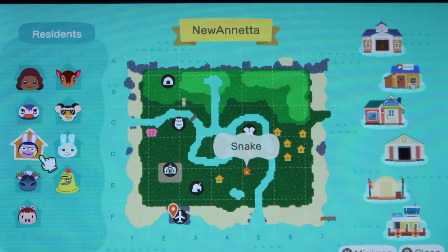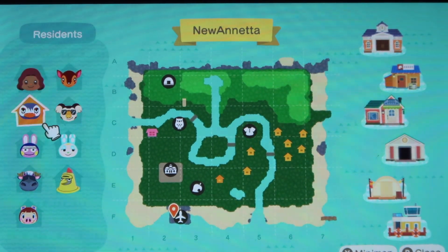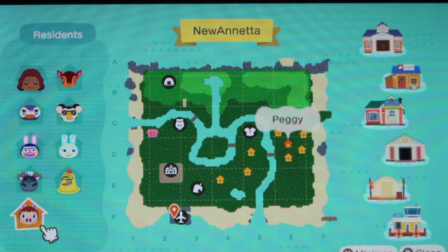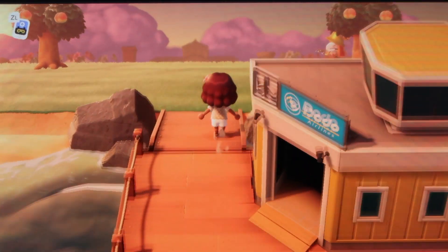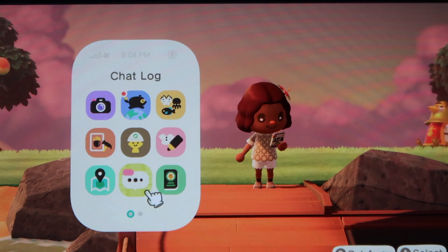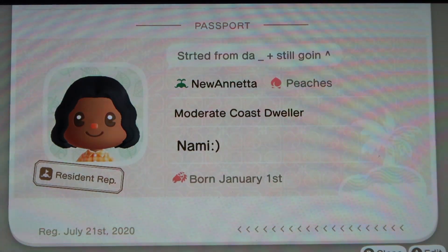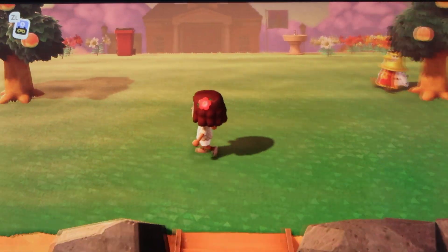These are all my residents: Fauna, Eugene, Flo, Snake, my favorite, Francine, Knox, Rodeo, and Peggy. I'm just gonna take you on a tour around my island so you can see exactly what I did to get a three-star island, because I just got terraforming today. This is my passport — it says 'started from the bottom and we still going up,' which is a BTS reference.